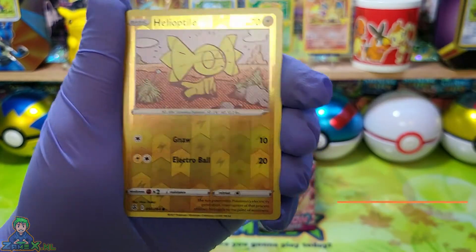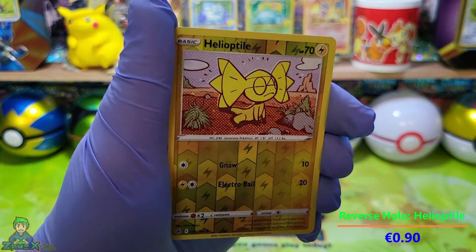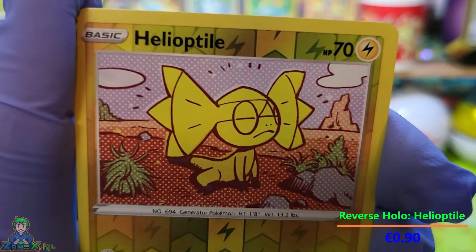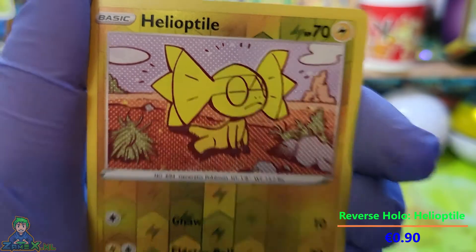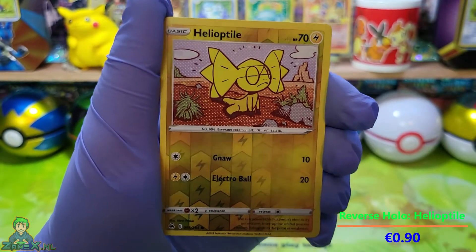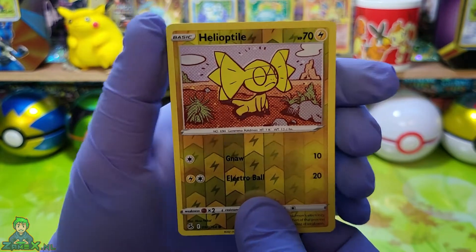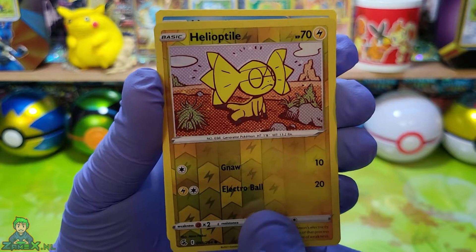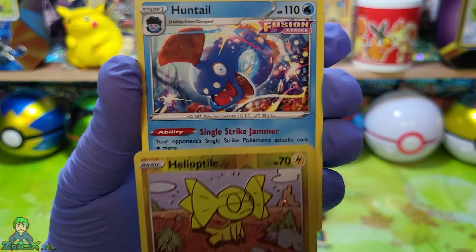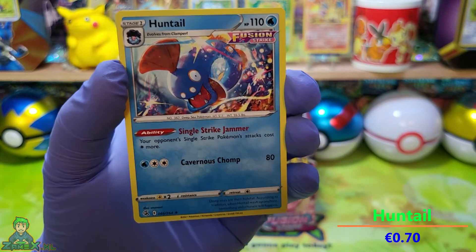Een Reverse Holo, een Helioptaal — en het is echt een hele aparte tekening. Zie je de stipjes ook allemaal en die hele raar getekende Pokémon? Ik ken de Pokémon zelf niet, maar goed. En de laatste kaart van vandaag, wat wordt het? Een Hollandje? Nee, het wordt gewoon een Huntile. Niks speciaals.